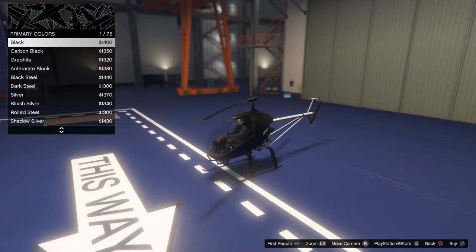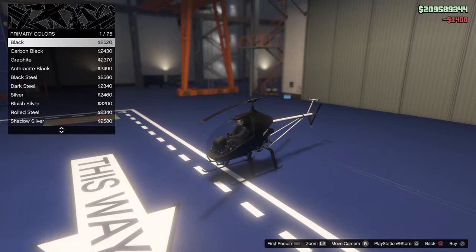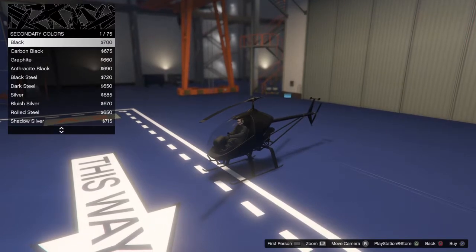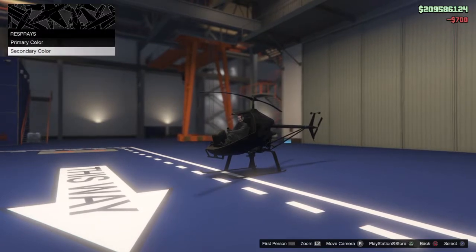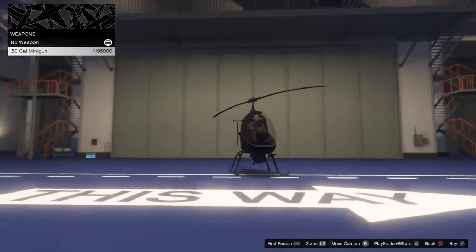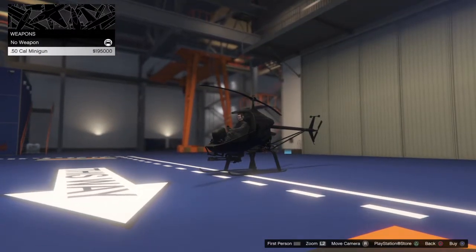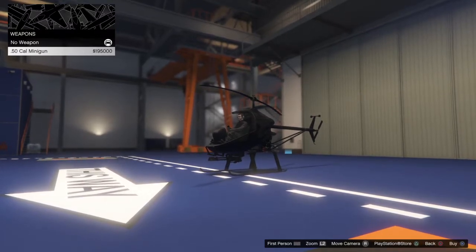We're gonna make this look like a little mini buzzer in a way, so we're gonna go ahead and do an all-black on everything here. We got a little mini buzzer — and by that I say mini buzzer because of the fact that we can put a minigun on it, which is essentially the same minigun you can have on the Insurgent Pickup Custom, at around one hundred ninety-five thousand.